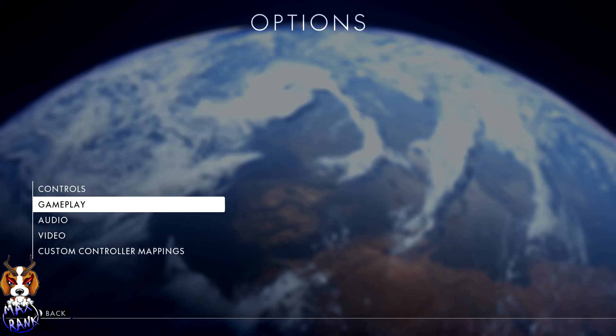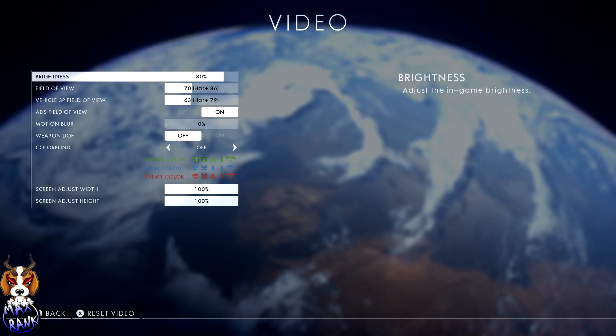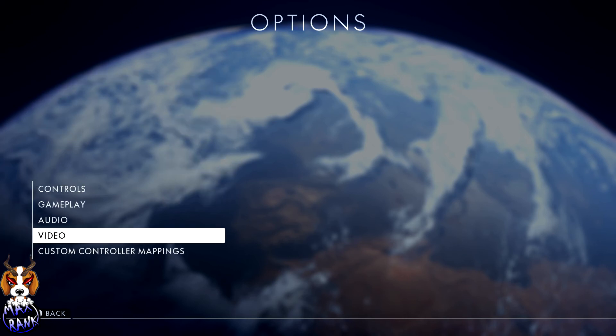For audio and video settings, the field of view is set to 70. Field of view determines how stretched out the screen appears on your monitor or TV. I keep it between 65 and 70 — I've played around with it a lot but never go below 65 or above 70. Don't look at my vehicle settings — I don't fly, I don't tank, I just snipe, so those are all over the place.